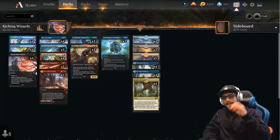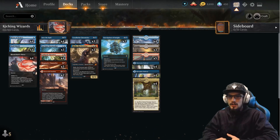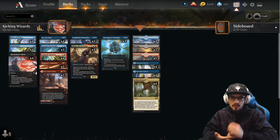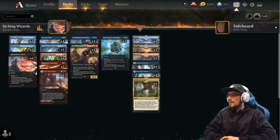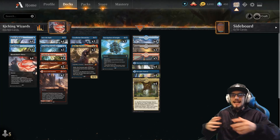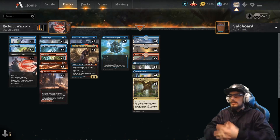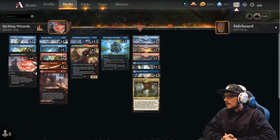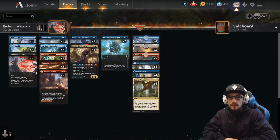However, I'm making it up to you guys with this brand new Kicking Wizards deck, utilizing blue, black, and red — which is the color combination of Grixis. It is a control-based archetype, so we're trying to last as long as we can. It's not an aggro or mid-range style deck, and again utilizing the kicker mechanic, which will allow us to get extra value out of our cards once we've ramped into them.